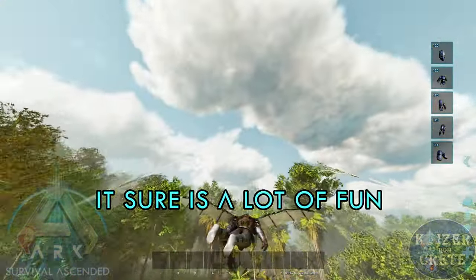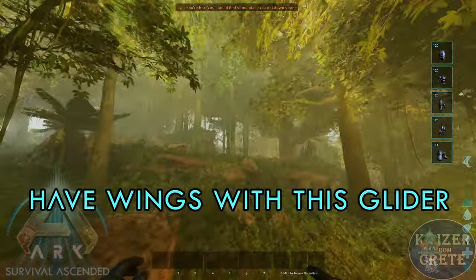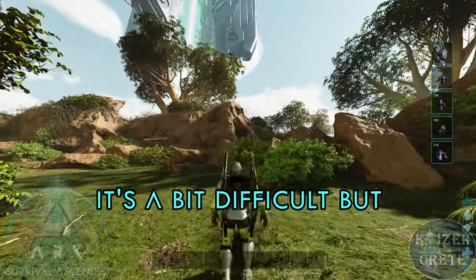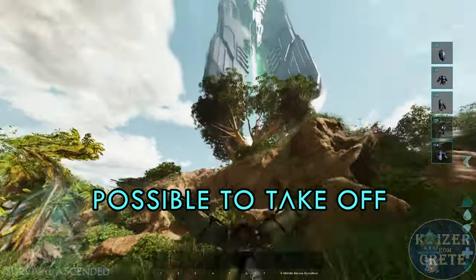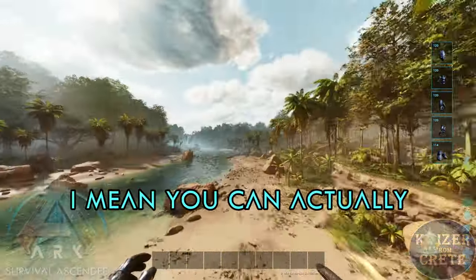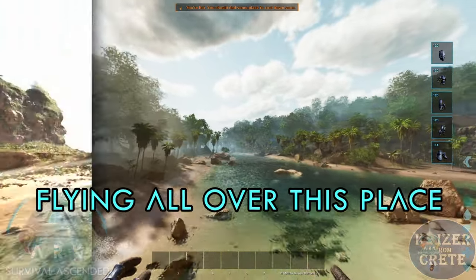It's super fast and most importantly it can gain altitude. It's not realistic but it sure is a lot of fun — basically you're gonna have wings with this glider. You can even use the glider on an upward hill; it's a bit difficult but possible to take off. Just look at how great this thing looks!